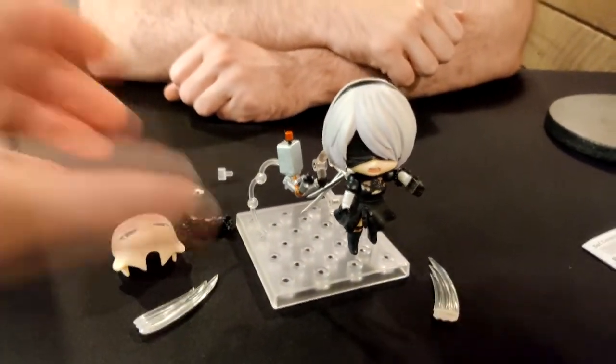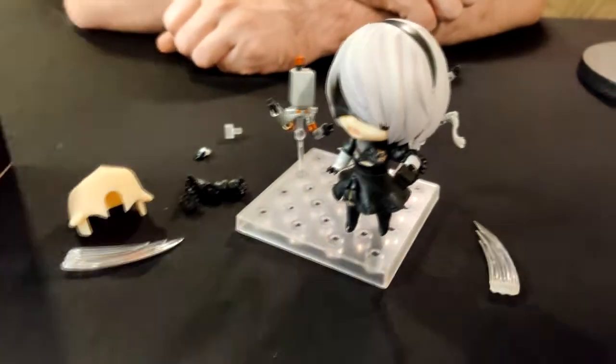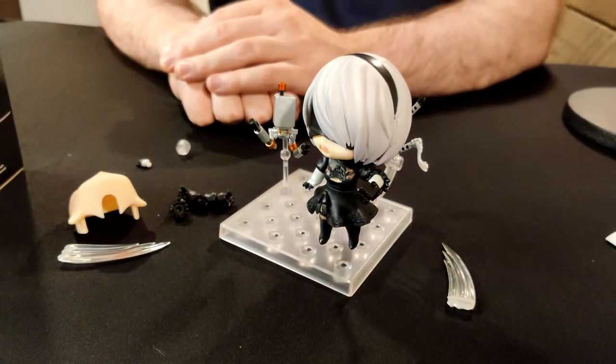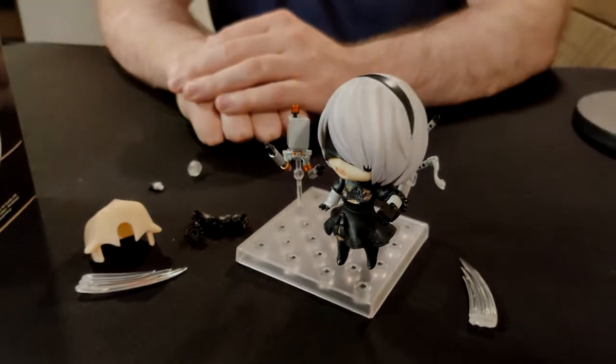Mark my words — in a year's time there will be a 2P that they will put out the Nendo for. And if you don't know who 2P is — 2P, as we all know, is the version of 2B that helps you in the Final Fantasy raid. That is canon to Nier. We should really stop this video before we talk too much about it. Nier's really good. It's really dumb in the best way. Yep, we love it dearly. There's gonna be a 2P and we'll be back for that one. Bye everyone, thanks for watching.